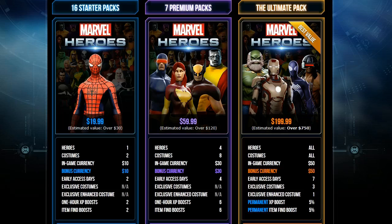With the Premium Pack you also get six one-hour XP boosts and six item find boosts. Now the big one — the Ultimate Pack at $200. You get all the heroes, all the costumes, $50 in in-game currency, $50 bonus currency, seven days of early access, three exclusive costumes, one enhanced costume, and a permanent 5% XP boost and permanent 5% item find boost.